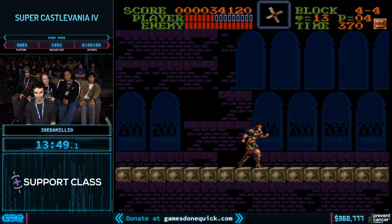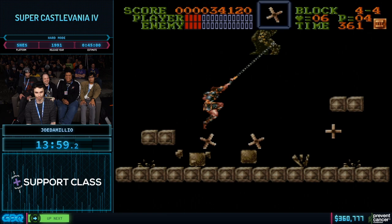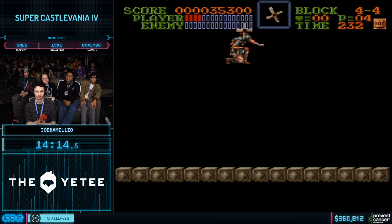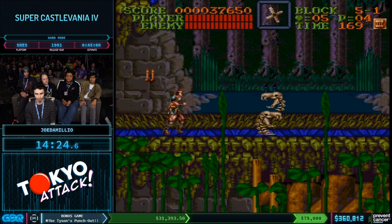We have Coronat, the final boss of Stage 4. After Coronat's defeated, there's a bit of randomness as far as being able to get what's called the fast orb grab. Whether he's able to get that depends entirely on how high up the rising platform is when the orb appears and the platform disappears. He has a very tight window to jump to grab the orb before it falls — and that saves a couple seconds.